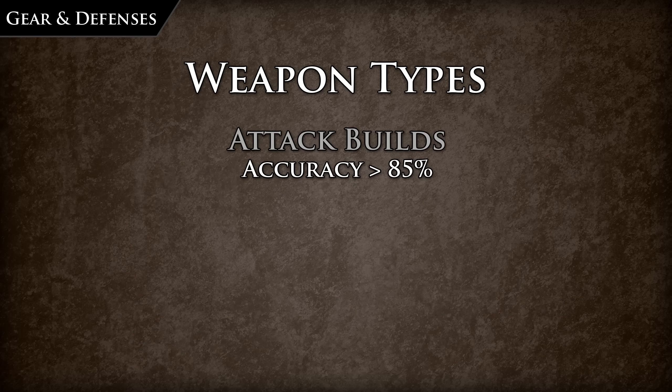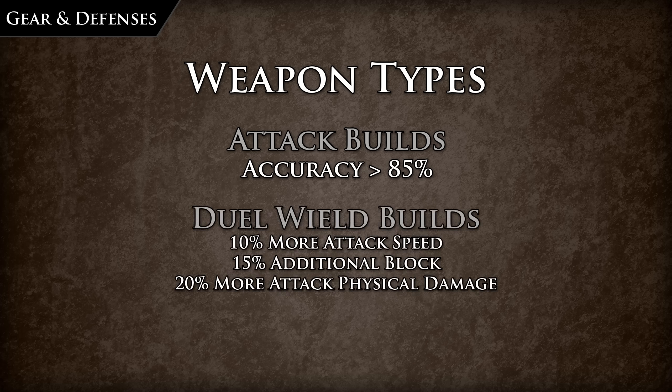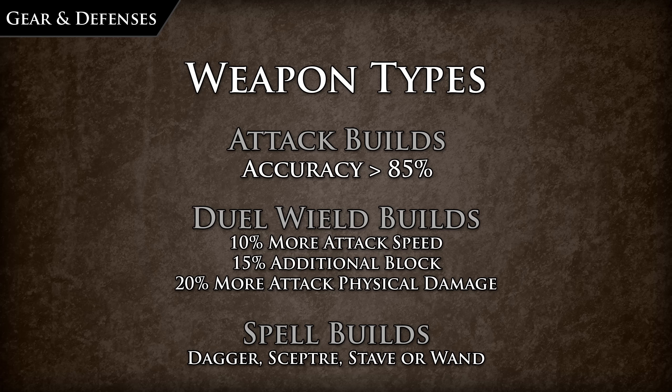If you are an attack-based build, you will have to worry about accuracy. Aim for around 85%+ accuracy rating once you reach the endgame. Attack-based builds can also take Resolute Technique from the passive tree so that their attacks never miss, but then they can never deal critical strikes. Another hidden gem is that when you dual wield, you gain a hidden 10% more attack speed, 15% additional block chance, and 20% more attack physical damage. The biggest thing to note is what weapon types your skill gem can use — this will determine the base types of weapons you are going to be looking for. If you are using a spell, you will generally want to be using a dagger, scepter, or wand with spell-explicit properties.